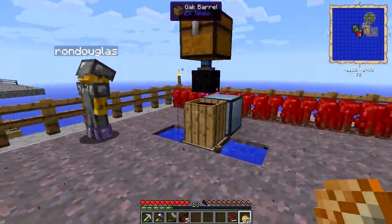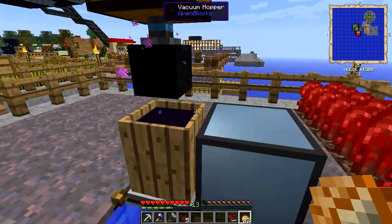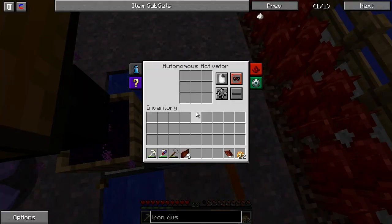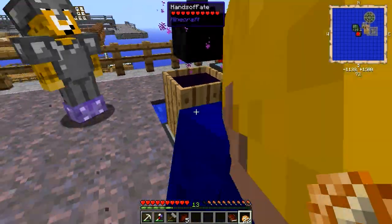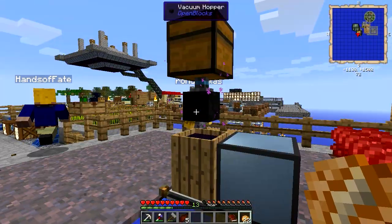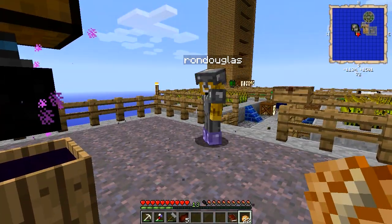Over here we've got mycelium and nether warts. If you put sand in the witch water barrel, you get soul sand. I kept saying netherrack in the last episode — I meant soul sand.